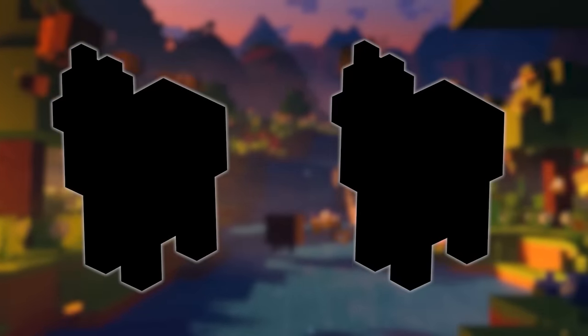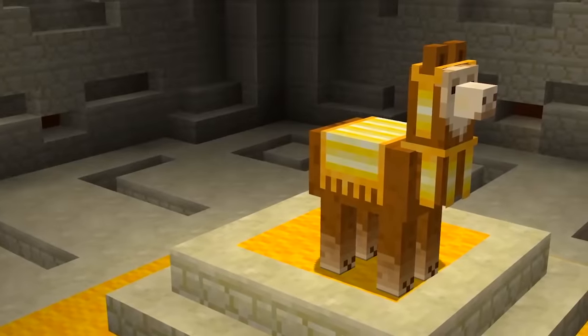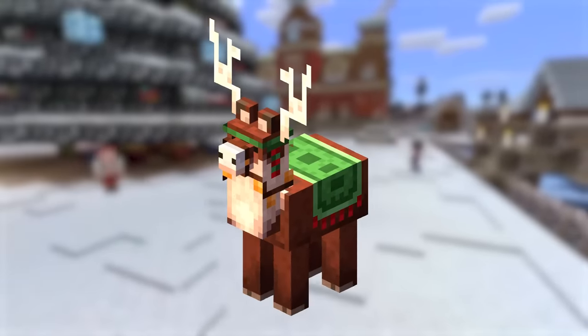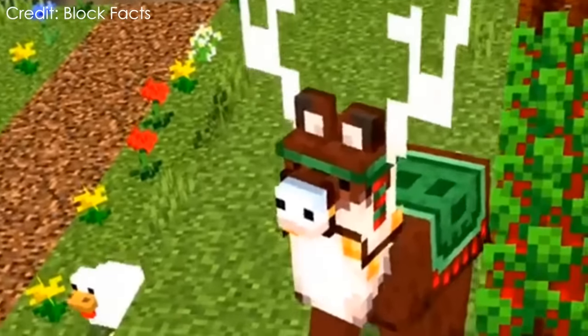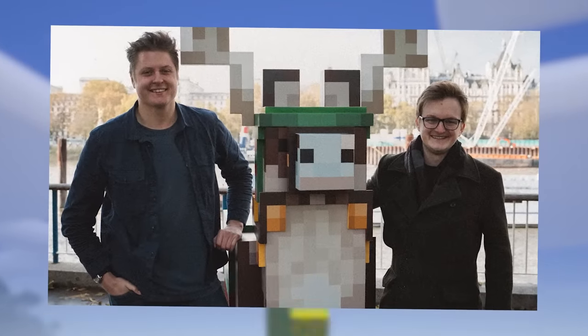Number 21. Minecraft has two types of llamas: the normal ones and the wandering trader ones. But there's actually a third variant which Mojang added as a Christmas celebration — the Jolly Llama, by far the coolest one of them all. In fact this llama is so cool that Grian and Mumbo Jumbo took a picture with it.